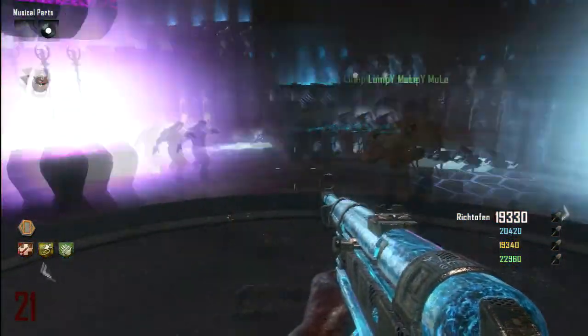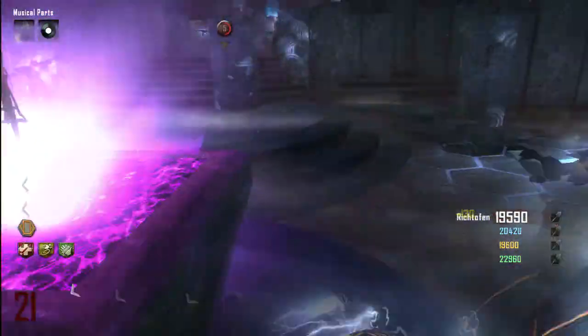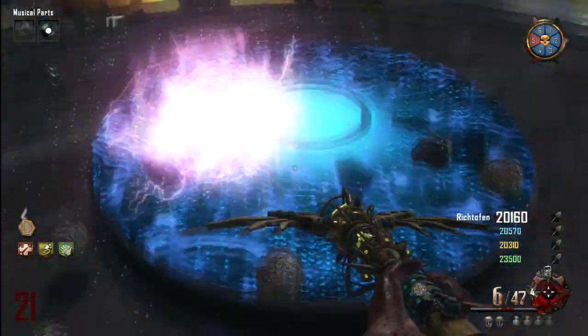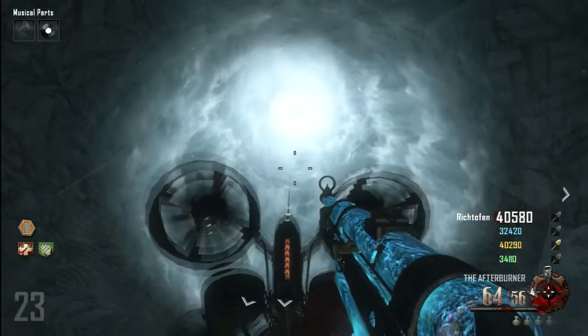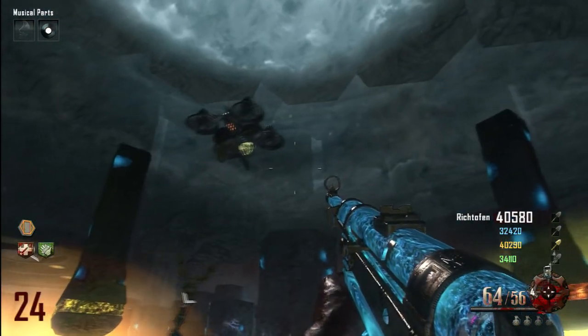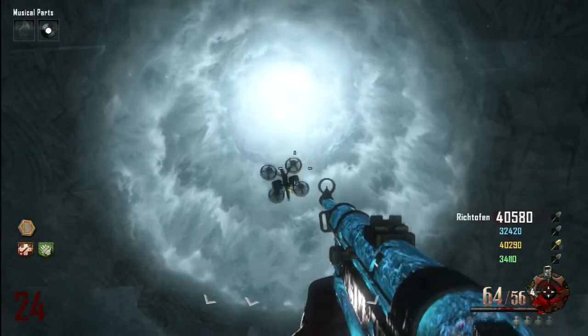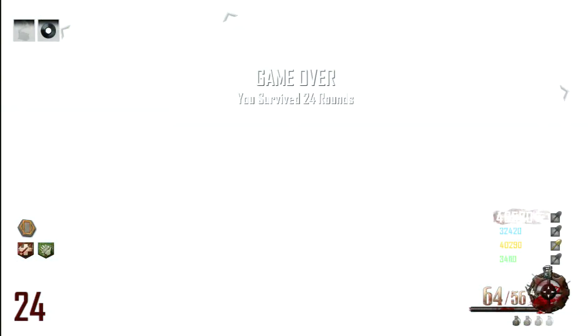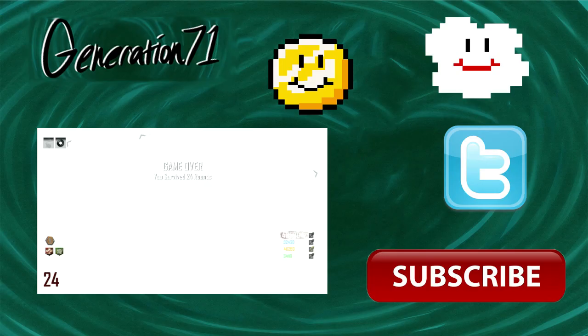Thank you all for your support again — we were one of the first people live to finish this. Once you get enough souls into the top it's over, then you get that magical orb up here. That's why I said if you could do the easter egg solo it would be the best strategy for high rounds. For the end game all you have to do is let Maxis go into this area, and everybody needs to stand in there — though I'm not entirely sure that's necessarily true. Alright guys, I'm gonna cut it there and show you the end game. Thanks for tuning in — don't forget to like, favorite, and subscribe. This has been Generation 71, catch you guys later.